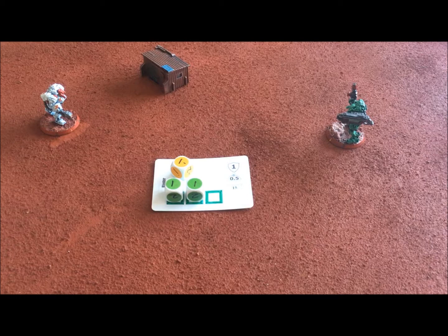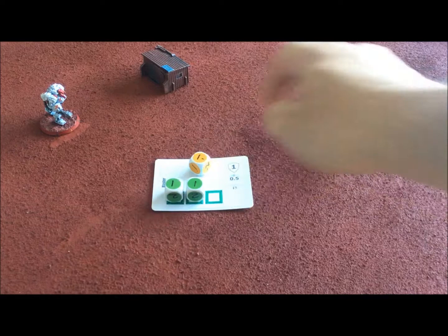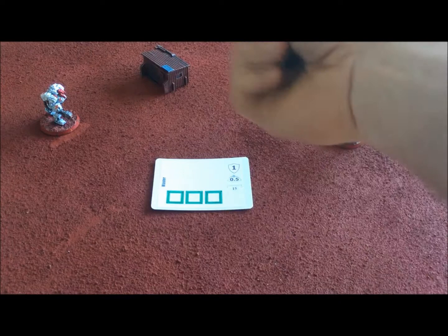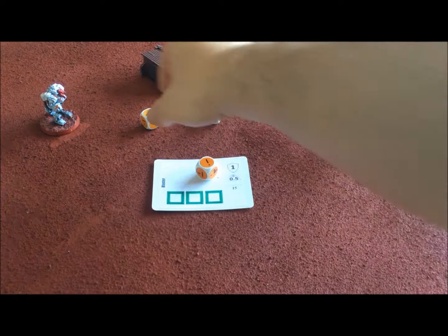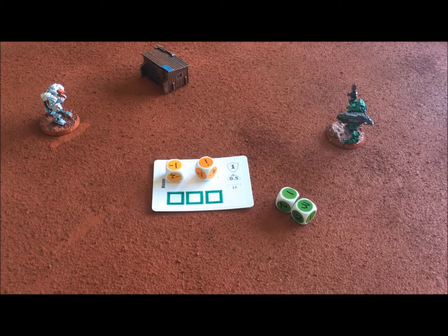Just as with movement and other systems, damage applied to a system is taken into account when rolling for its effect. If our blaster had one damage dice on it, that would also get rolled along with the power dice — it would add one penalty dice into the roll, all getting rolled together. If you roll an exclamation mark while shooting, that adds an extra point of damage to the weapon, so firing while malfunctioning can cause more serious damage.